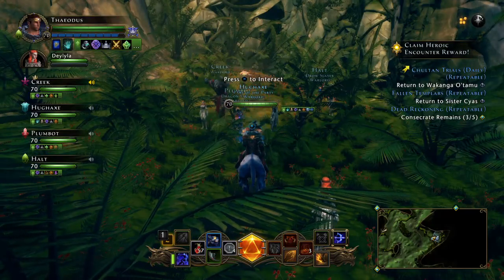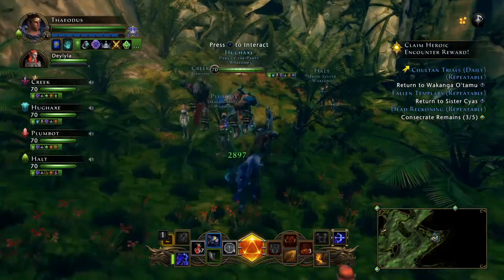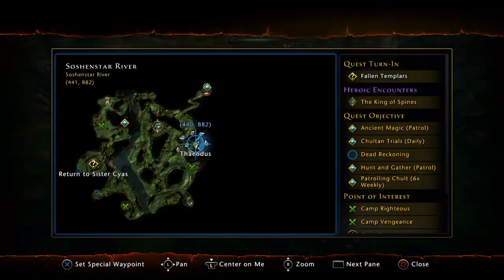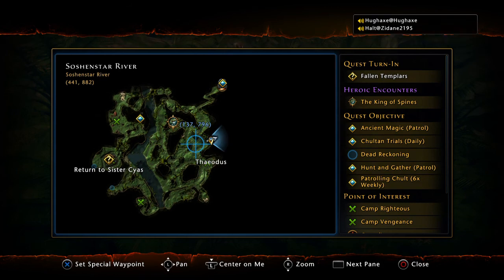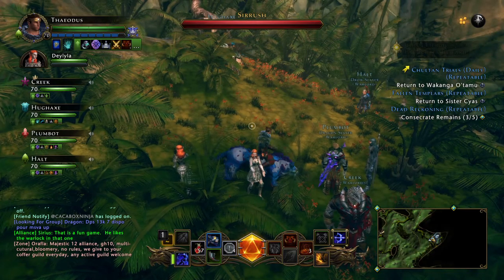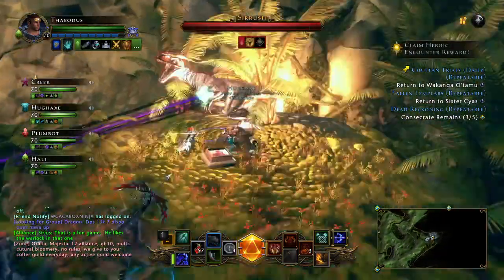Hey guys, it's Eric with another episode of Enchanted Minds. Today we're doing another hunt video — Tier 2 hunt, hunting Seerish. You can see we're here towards the entrance on the map, just south of it here on the eastern side, and this is where we summon him.